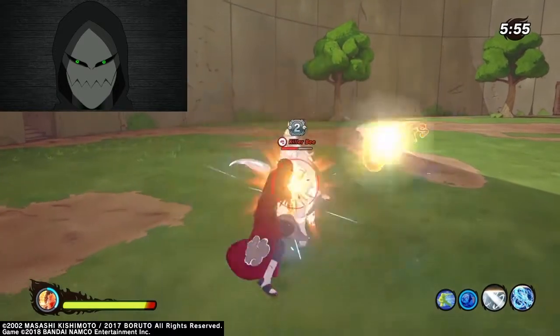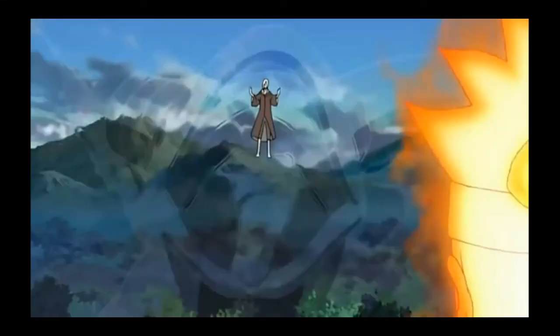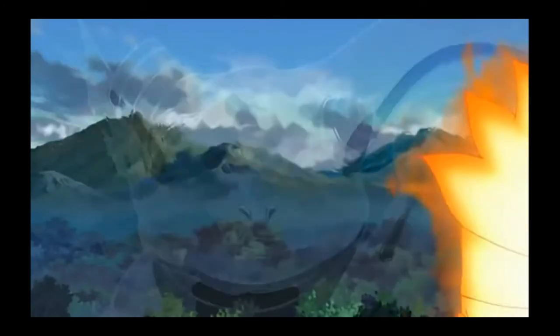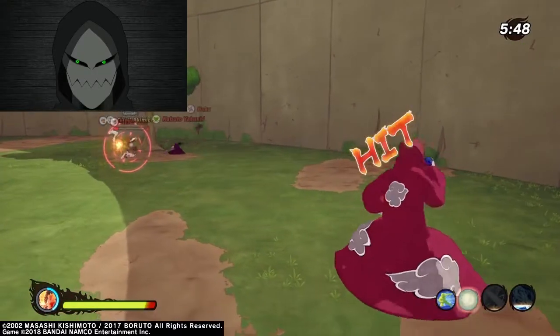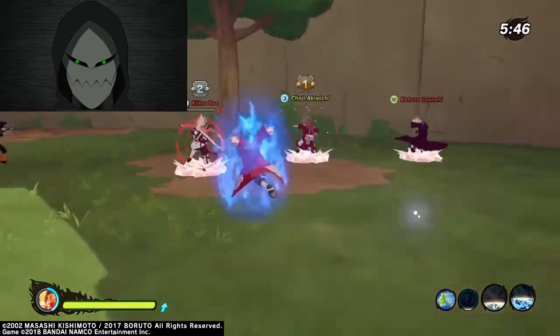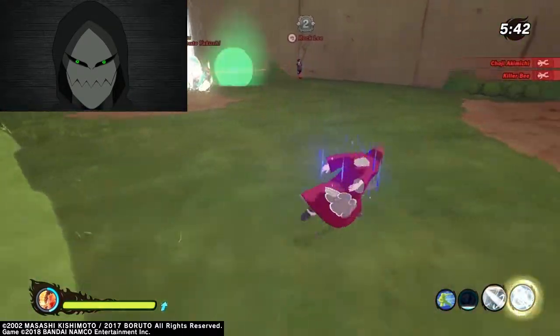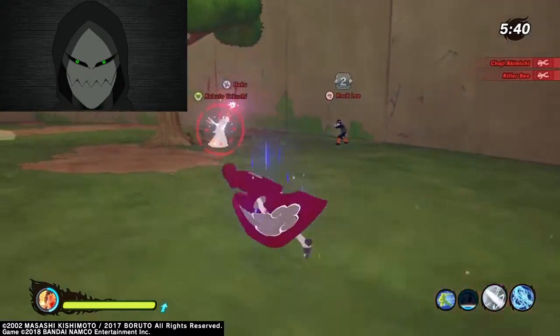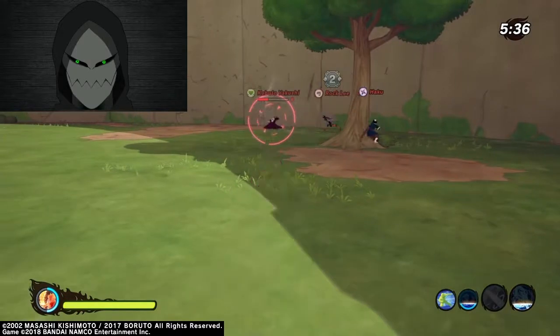Number 2: when you use this Jutsu it summons the gecko, but it instead opens its mouth and you jump in it — the gecko turns invisible and keeps you somewhat safe while you charge your other Jutsu or wait for your ninja tool to come back. Also, you can't be locked onto until you come out. This Jutsu would be like Fire Style Hiding in Ash or Earth Style Subterranean Voyage.